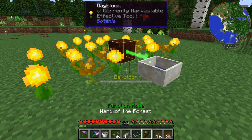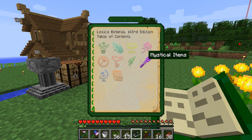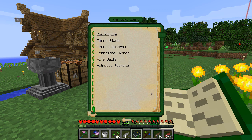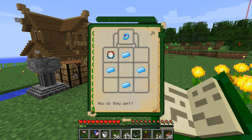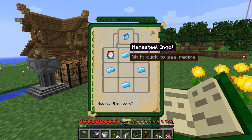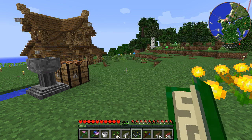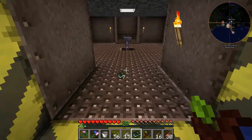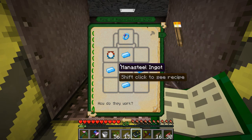I believe I have quite a bit of mana in this pool. So a few things we need to start making. I want to make a ring of magnetization. Okay, so we're going to need some mana still, and I'm going to need some iron — this requires four — and that's five, six, seven, eight, nine — so nine in total.